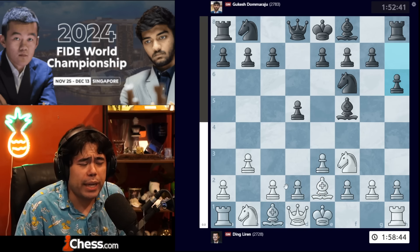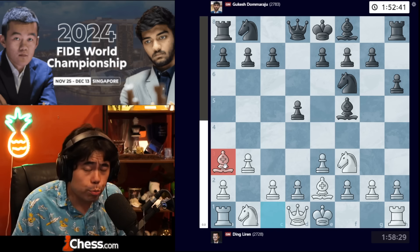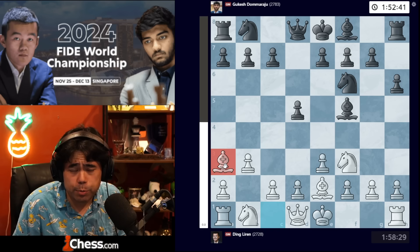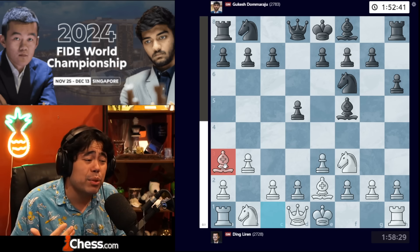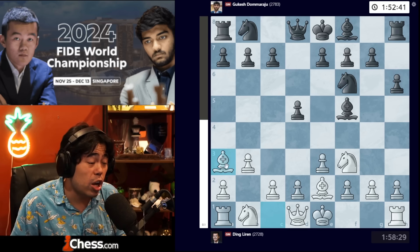So we get bishop e2, h6, and now Ding plays bishop to a3. This should come as no surprise to anybody because Richard has played this before, and I myself have played this in blitz games on chess.com against strong grandmasters.